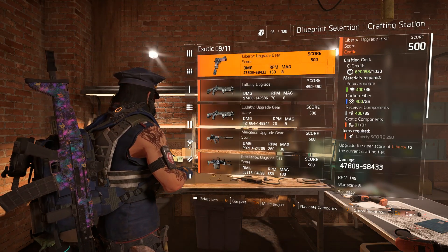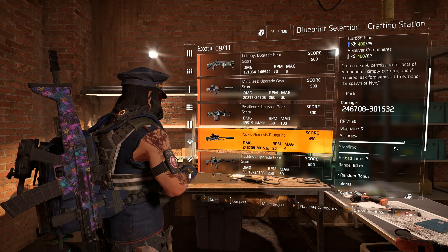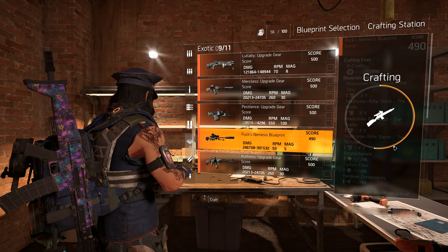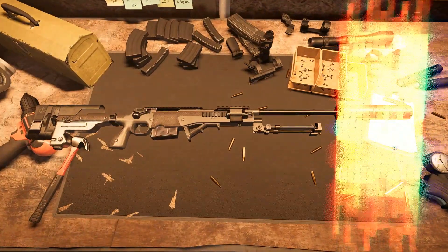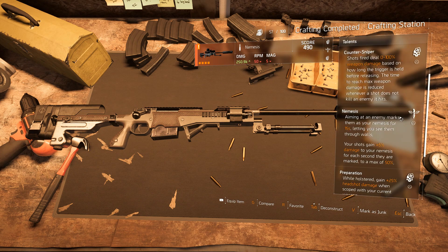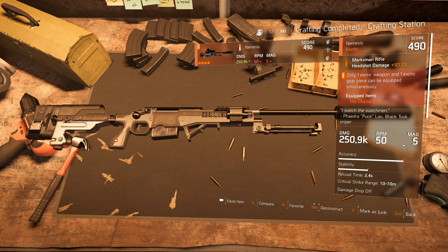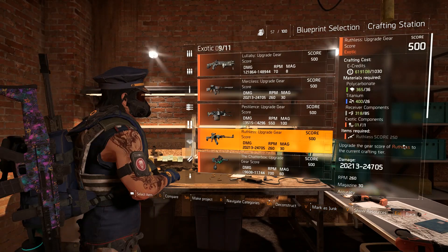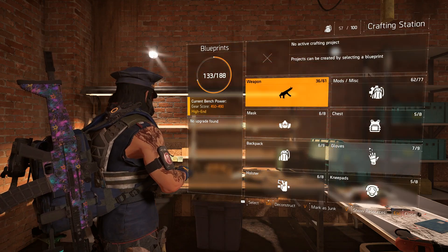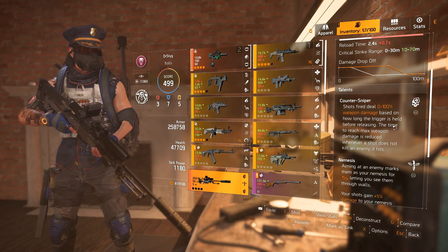After you collect all the components and the final blueprint from the Grand Washington Hotel, you're finally able to craft the Nemesis. It does kind of suck that this weapon was time-gated and we weren't able to get it immediately, but we have it now and it seems like a very beastly weapon. The amount of headshot damage you can get is crazy. The holstered perk gives you 25% headshot damage while you're aiming down sights with your current weapon, which is nuts. Plus, it does more damage than the signature 50-caliber sniper in this game, which just blows my mind, because we basically have as much ammo as we can get for it.